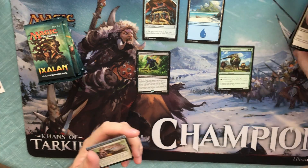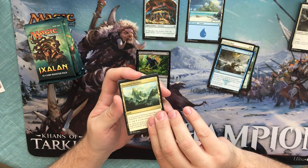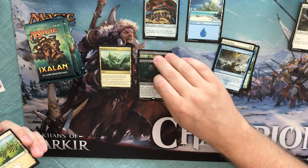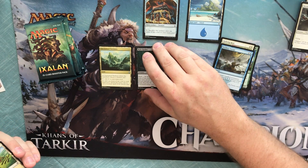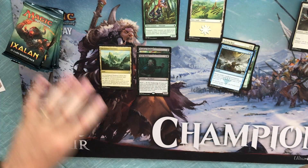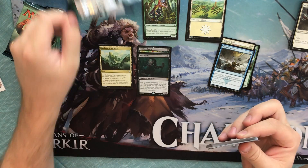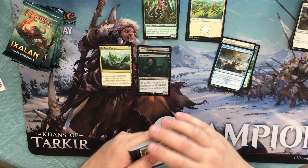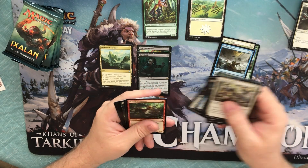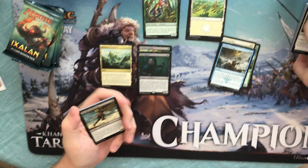No foil on this one either. Rallying Roar, Perilous Voyage, Unclaimed Territory — there's a good couple bucks — and a Ruin Raider. Unclaimed Territory is widely used, even in Modern. It's just an excellent card. Five-color humans and a lot of decks use Unclaimed Territory, although I'm seeing a lot less tribal right now in Standard. It didn't really help tribal a lot in Dominaria, or at all.